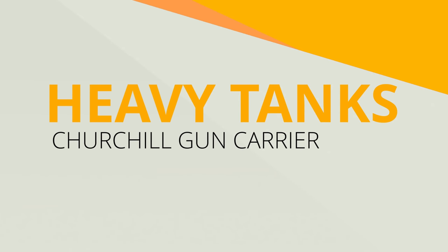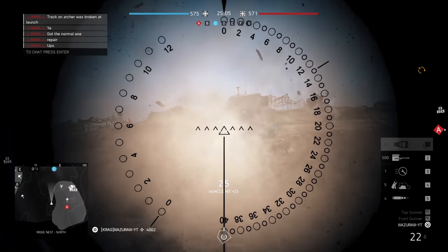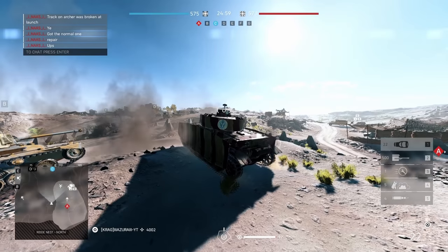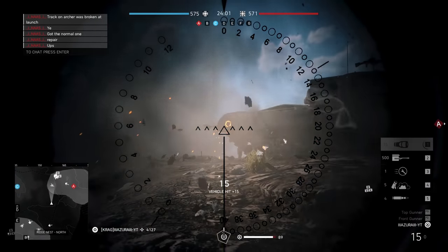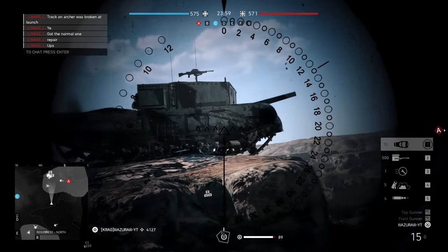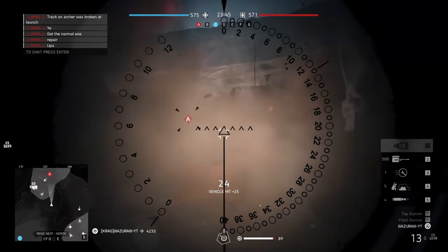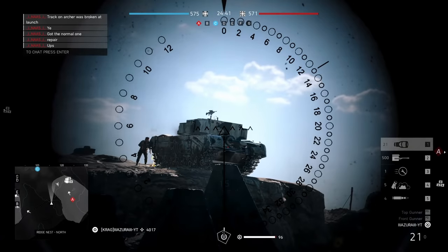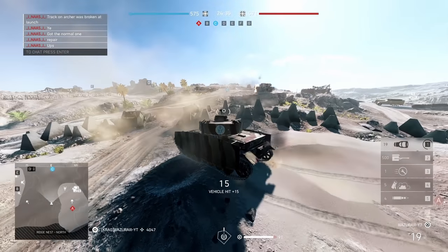The Churchill Gun Carrier is a little different, so let's take a look. The front is the same deal — go for those track disables. The casemate is really not the best place to hit. For the side, it is sort of like the Valentine Archer — just aim for the side armor or the tracks. The rear is the same as every other tank: just hit the engine. If it is angled, just hit the area with the flattest surface, preferably the body of the tank rather than the casemate.